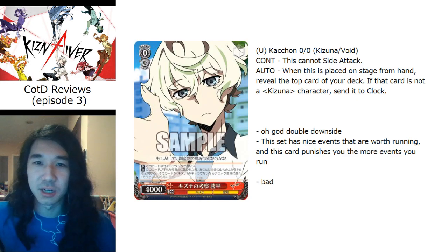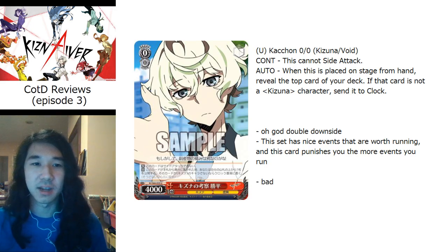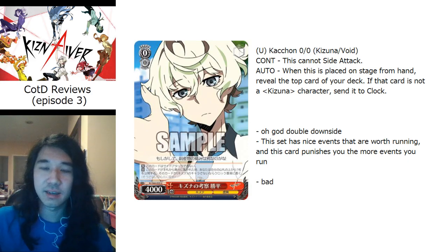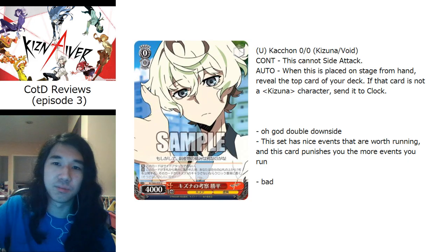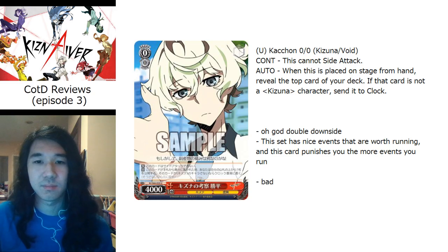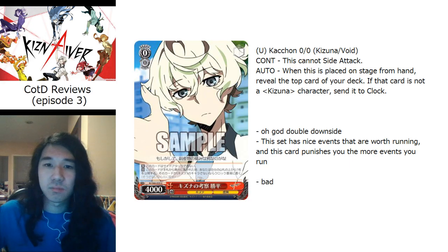Last card, and the last line says it all: this is the 0/0 Katsuhira, an uncommon. He has the dreaded double downside — he can't side — and on play you reveal the top card of your deck; if it's not a Kiznaiver character, send it to clock. Remember how the Hisomu adds events to hand? This one, if you hit an event on top, you straight-up clock yourself.